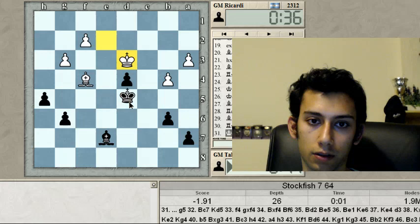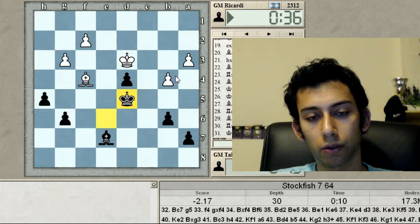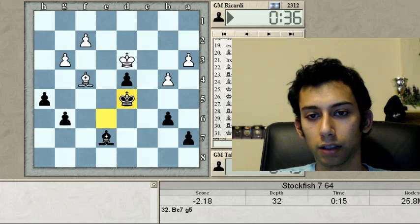This endgame is quite good for me because I can create another passed pawn on the h-file with g5 h4, and two passed pawns combined with some pressure on the queen side should be enough for a win. Let's have a quick look at what happened in the beginning.